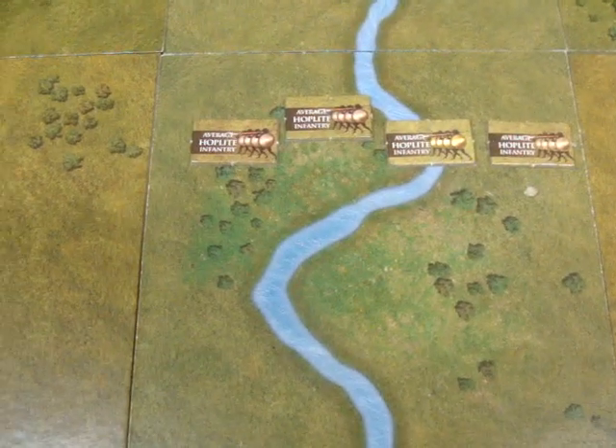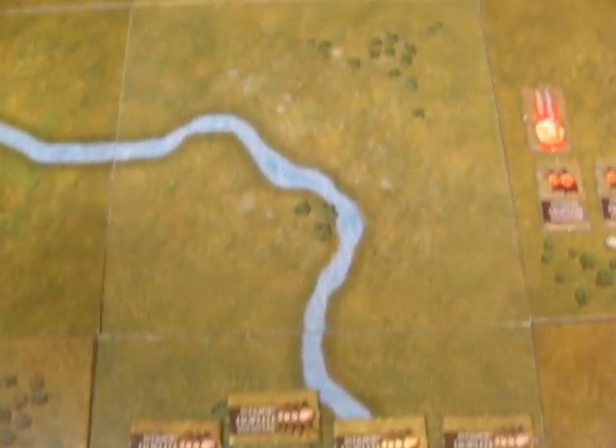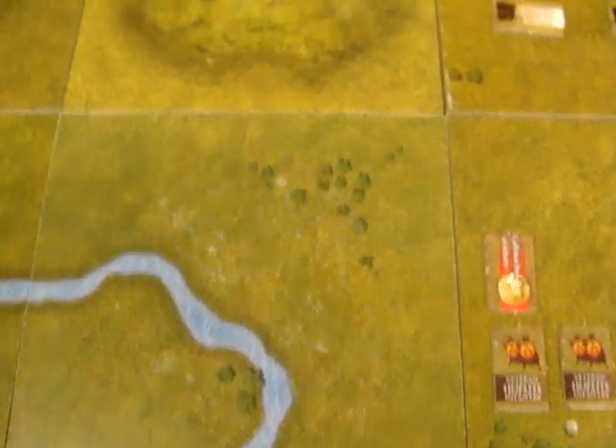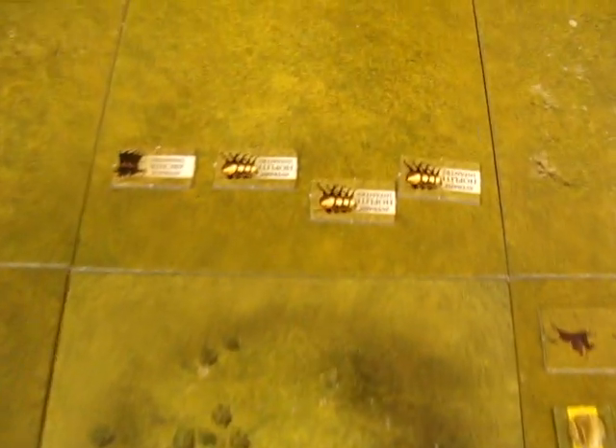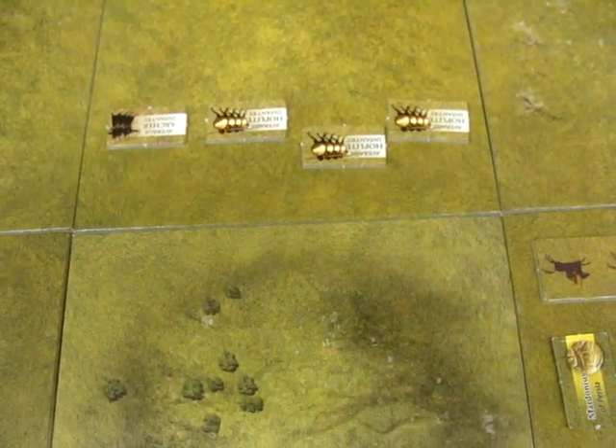Moving to the Greek left, they have four average hoplite infantry on the map, and they have to come into support of the main line. Countering that, the Persians have average hoplite infantry and heavy archers coming to support their line, so that's sort of an even contest at that point at this stage.